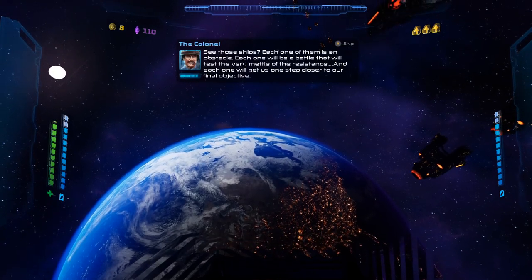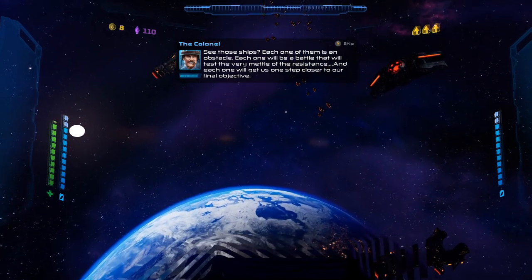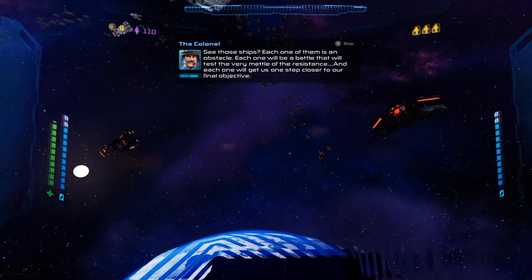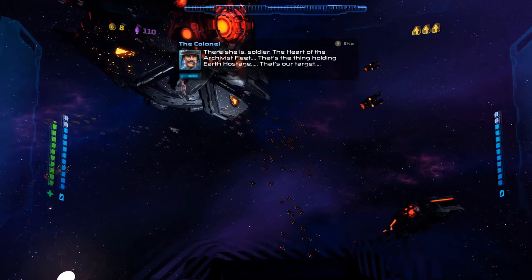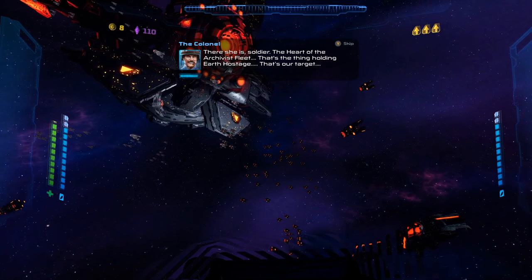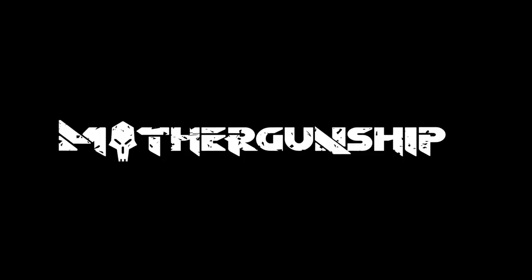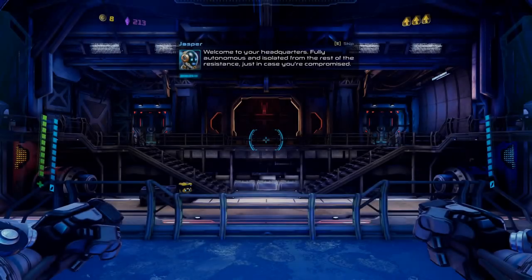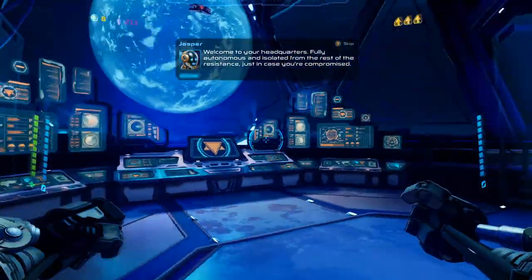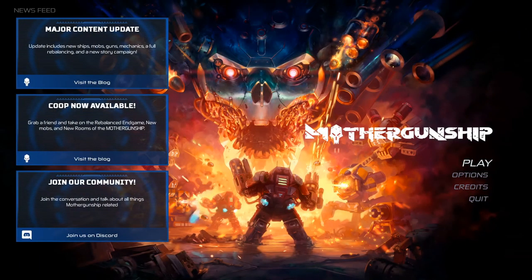See those ships? Each one of them is an obstacle. Each one will be a battle that will test the very mettle of the resistance, and each one will get us one step closer to our final objective. There she is, soldier — the heart of the archivist fleet. That's the thing holding Earth hostage. That's our target. That's the Mother Gunship. And that is the title. Alright everyone, thanks for watching and we'll see you next week where we do battle with other things.